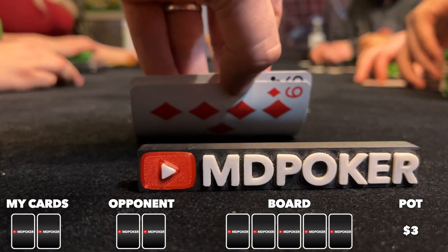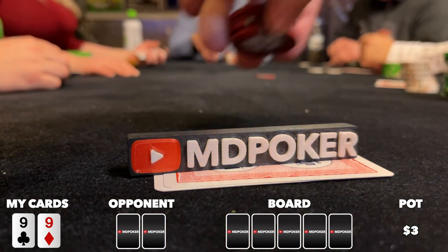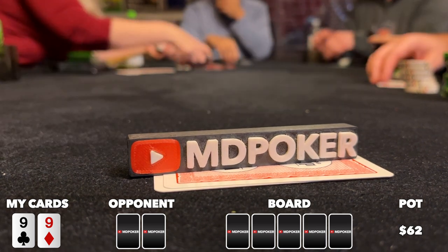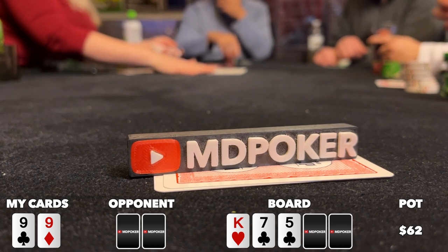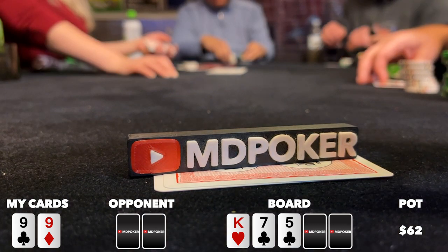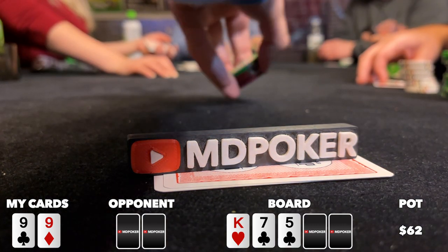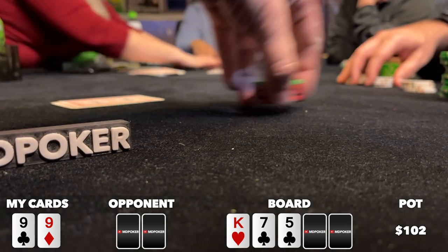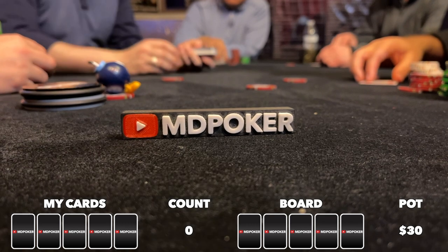There's an open to five from under the gun. I look down at pocket nines in middle position and bump it up to 20. Folds around to the small blind who calls, and the original raiser calls — three ways to a flop of king-seven-five rainbow. Action checks to me and I continue with blind aggression — I c-bet for 40 and both players fold.